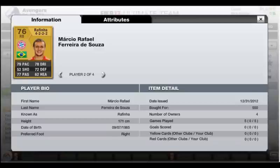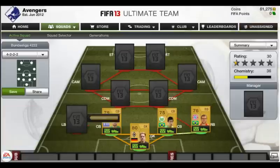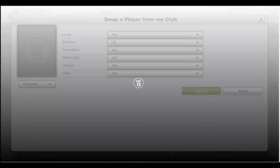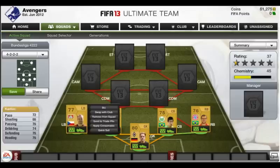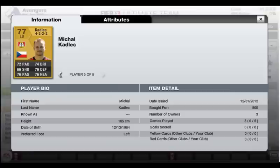At right back we have Pofinia from FC Bayern. He's not too fast but has good defending, good passing, and really good crosses. At left back we have Cadillac — a really well-rounded player with 74 pace, 76 dribbling, 76 passing, 76 defending, and 76 heading. He really gets the job done.